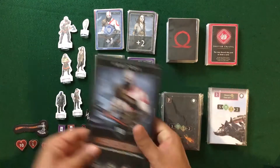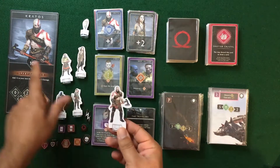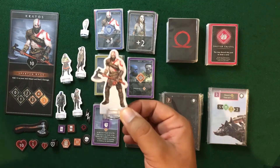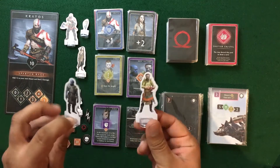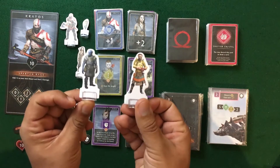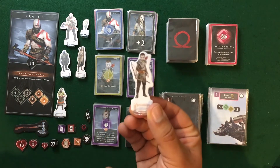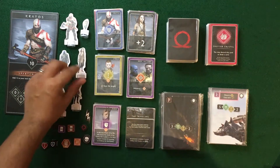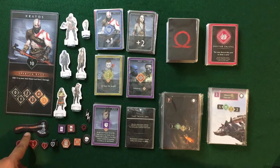Each hero has a standee featuring basically the same image as on their character sheet. Here's Kratos, Sindri and Brock, Atreus, Freya, and Mimir. We also have the first player token, house tokens, denomination tokens of 10, 5, and 1, and the enemy defense die which has 0, 2, 1, and 5 on it — with more zeros than anything else, which is great for the players.